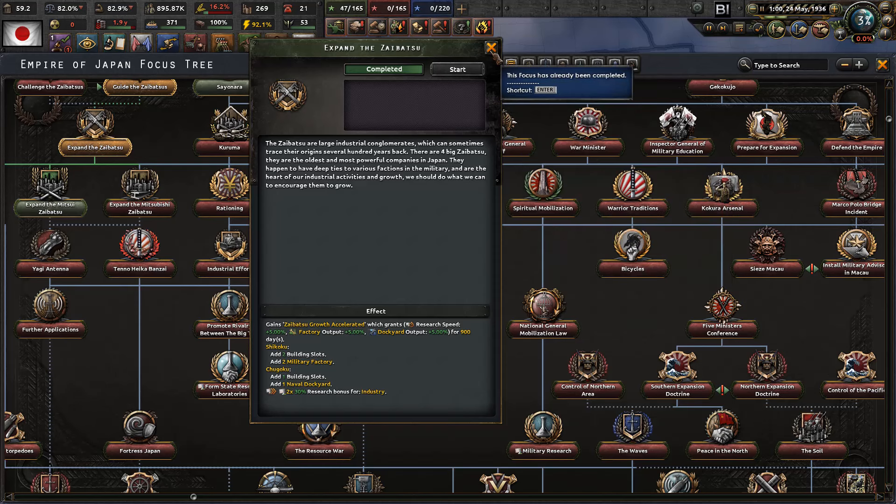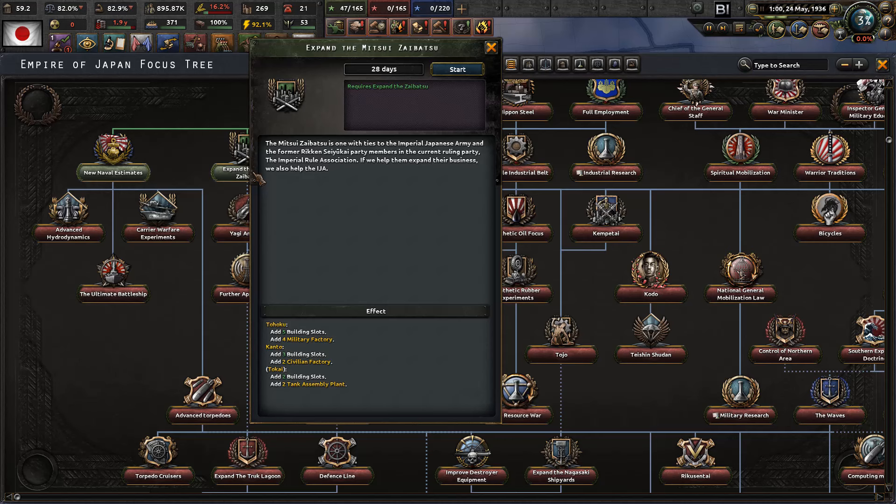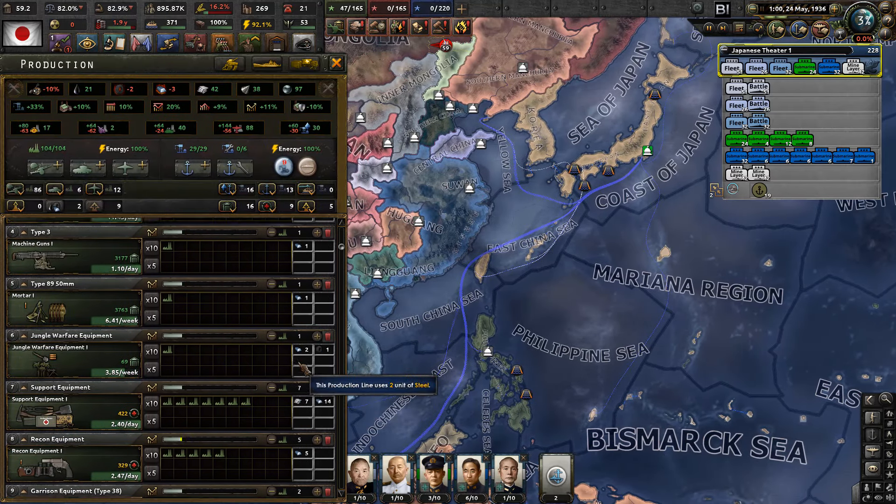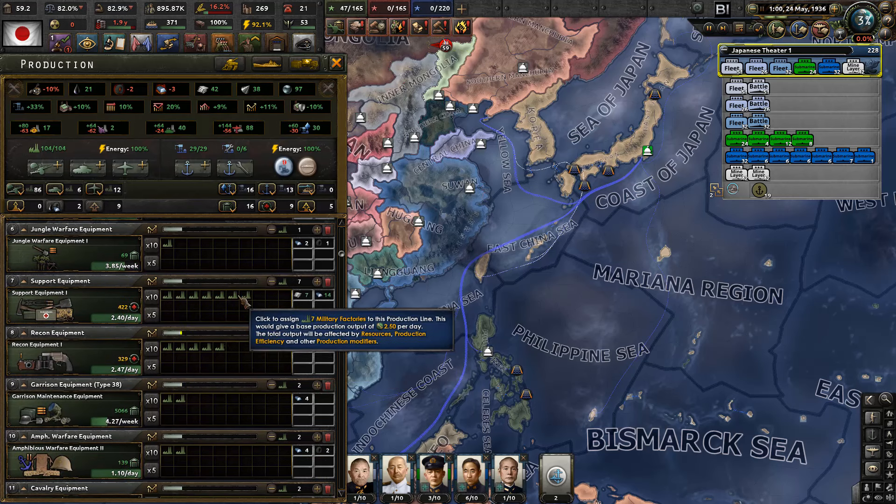We got 2 more military factories and 1 naval dockyard from the Zaibatsus, and now we can expand the Mitsui Zaibatsu. Only 28 days. The Mitsui Zaibatsu has ties to the Imperial Japanese Army and former Riken Seiyukai Party members. If we help them expand their business, we also help the IJA - we get an extra 4 military factories, 2 civilian factories, and 2 tank assembly plants. Pretty good deal. The 2 extra factories that we got went straight up to support and recon.